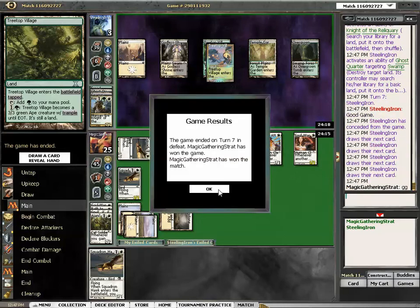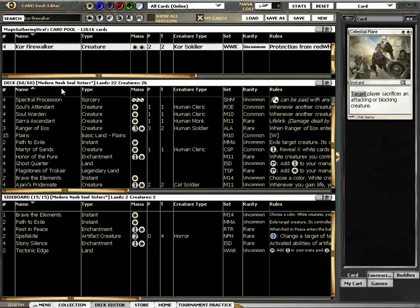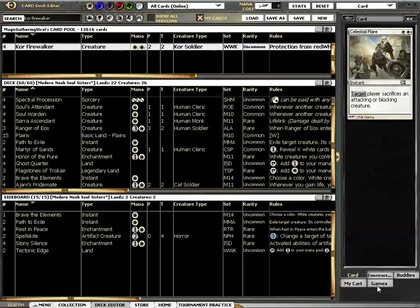Thank you for watching. Unless you stop me, and if I remember, I will cut the Squadron Hawk — put back the Squadron Hawk. I love being on 22 lands, actually, because this deck needs the Ranger. So I'm cutting the Squadron Hawk for a Martyr — wait, I'm bringing back the Squadron Hawk and taking out the Martyr. Thank you for watching.